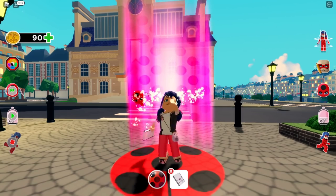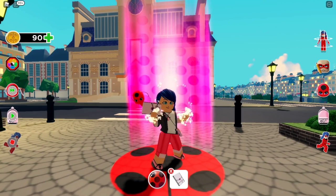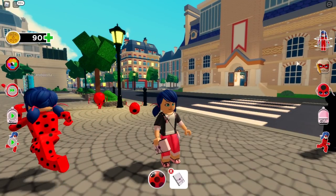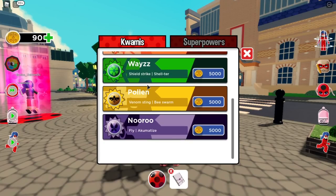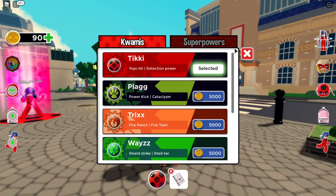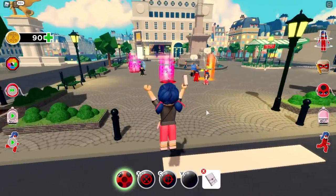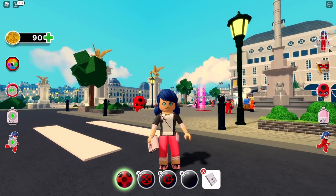Next we have the miracle box UI — we can get Kwami things like Nuru, Pollen, Wagg, Trixx, Plagg, and Tikki's power. I already bought the Tikki power and I'll show you guys. You can run faster, double jump — and let's see if we can turn into Ladybug!